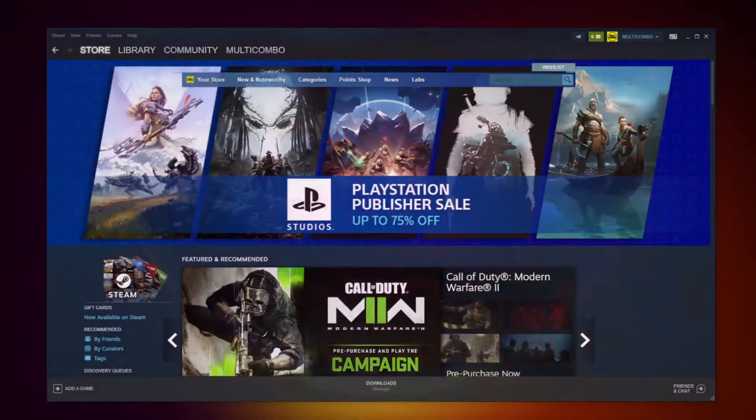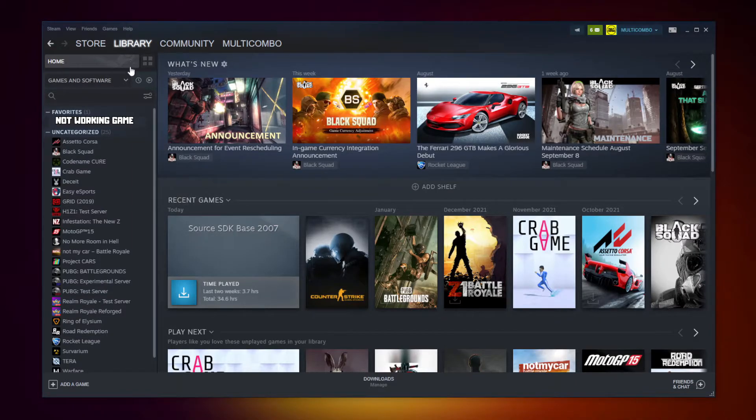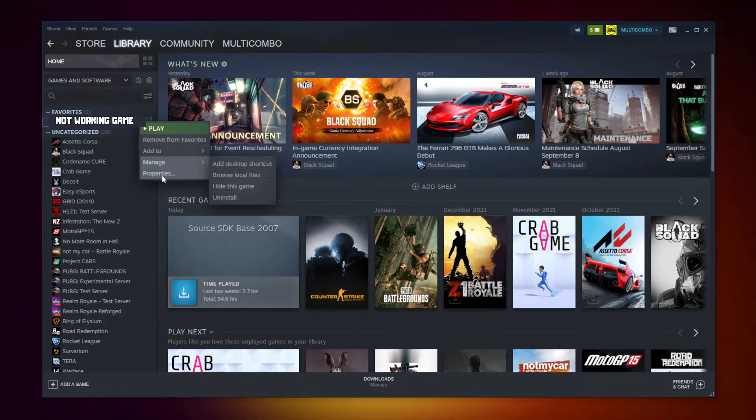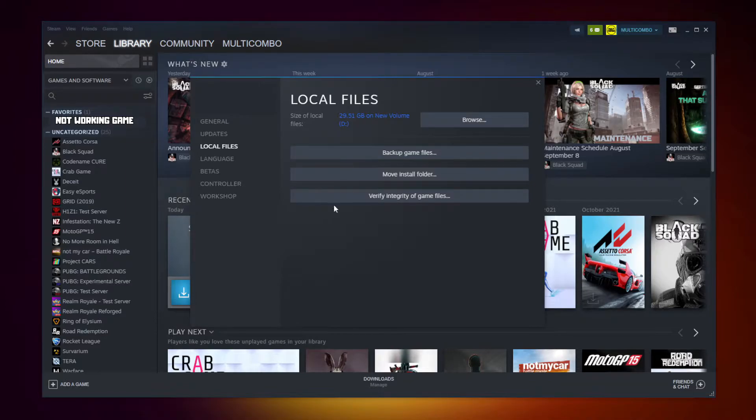Open Steam. Go to the Library. Right-click your not-working game. Click Properties. Click Local Files. Click Verify Integrity of Game Files.